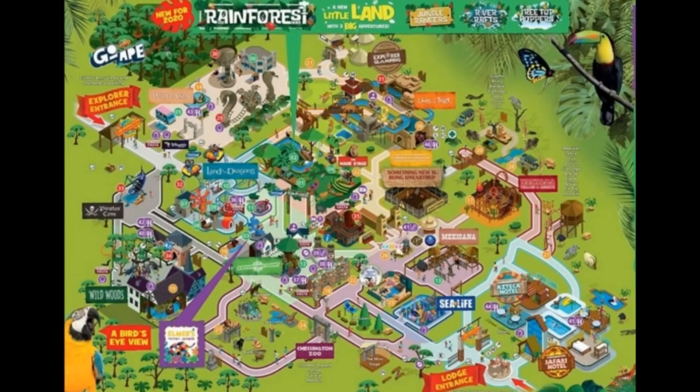Let's get into this video. On your screen now — fan-dabbit-dawzy — that is the official 2020 Chessington World of Adventures map. The main big thing is the rainforest area, which features the re-themed Treetop Hoppers and the new mini log flume. The main stage is now part of the rainforest area, which means the Africa area is gone — we'll talk about that in more detail shortly.